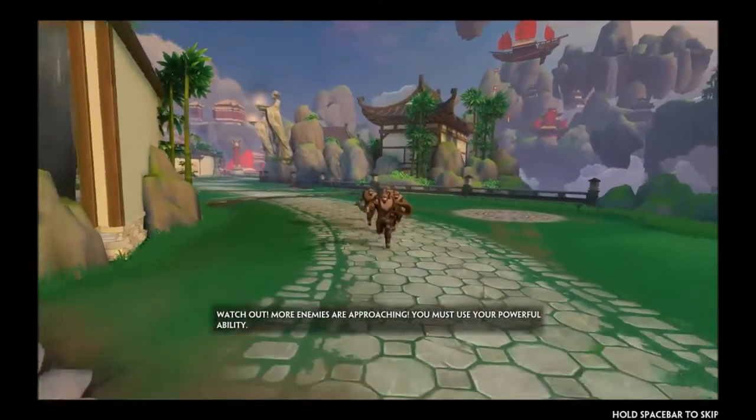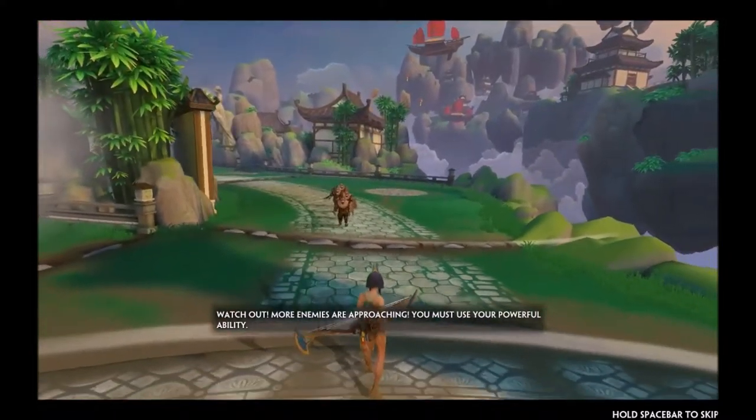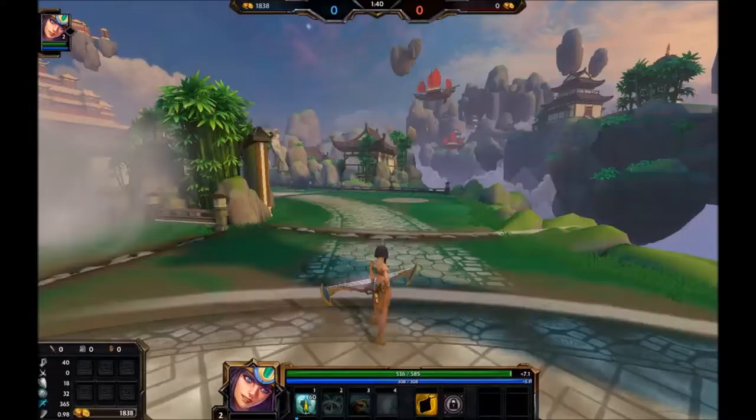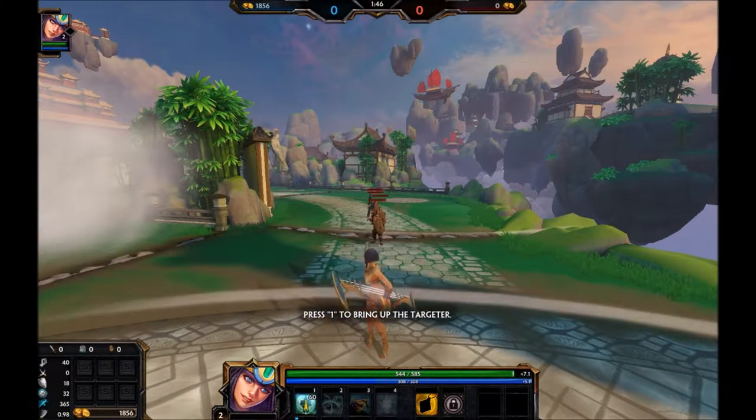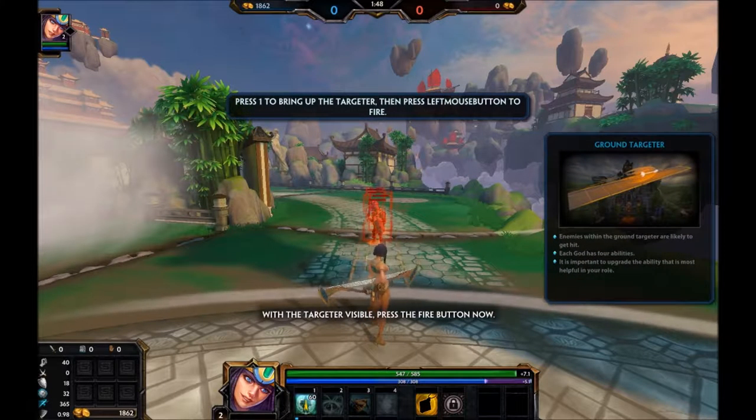Watch out! More enemies are approaching. You must use your powerful ability. Spirit Arrow is a line attack that can strike multiple enemies within its highlighted area. Press 1 to bring up the targeter. With the targeter visible, press the left mouse button to fire.